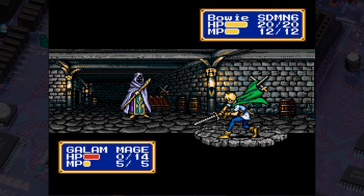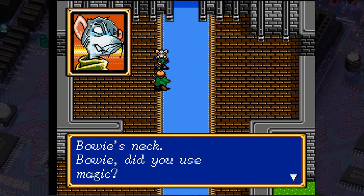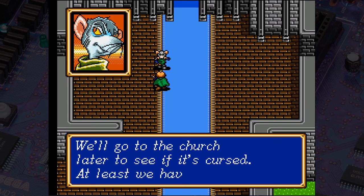After humorously taking the long way around anyway and battling some guards, you'll win the fight and retrieve the light gem, which attaches itself to Bowie's neck and can't be removed. It turns out King Galam has the dark gem. After that battle, make sure you upgrade your weapons in Galam if you haven't yet, because as soon as you leave town you'll fight another battle.